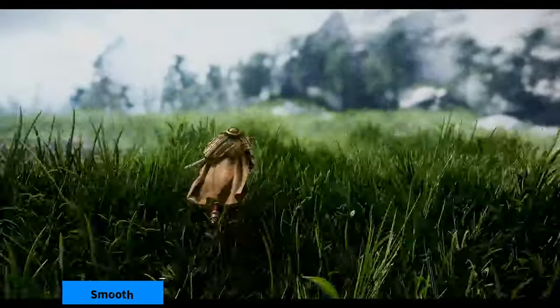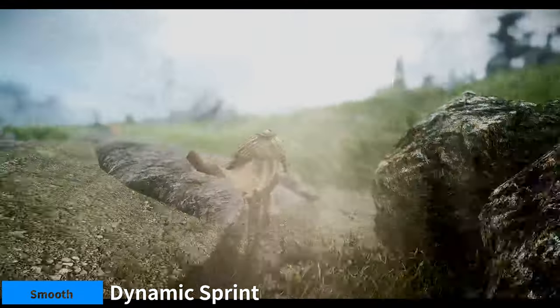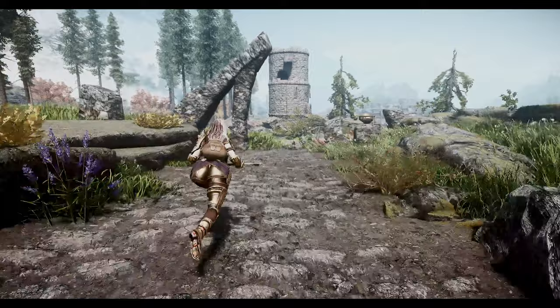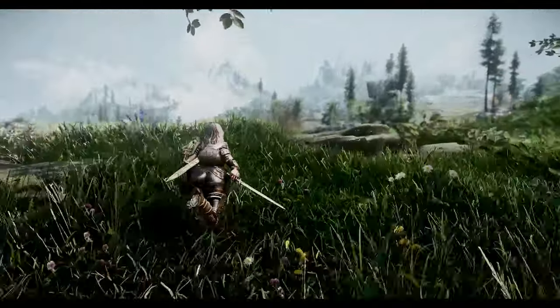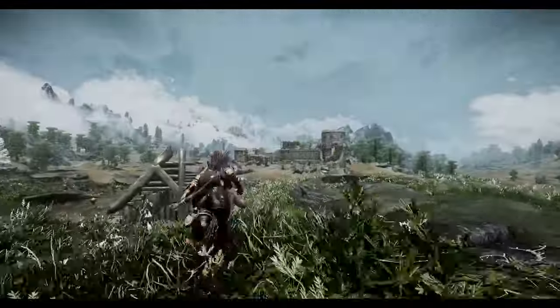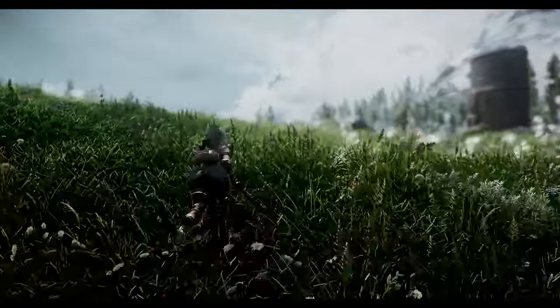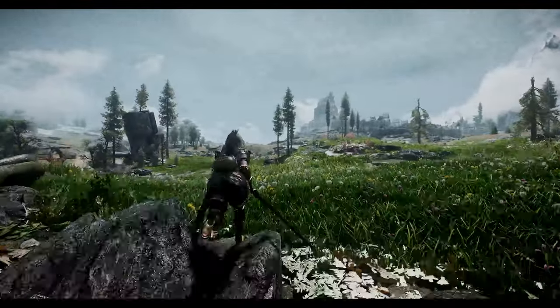Next up is Dynamic Sprint. This mod adds weapon-specific sprint animations with pre-sprint animations. Depending on what weapon you have equipped, you will sprint differently. For example, if you have a sword and shield, you will sprint with your shield raised. If you have a bow, you will sprint with your bow lowered. The pre-sprint animations add a dash effect when you start sprinting, making it more fluid and natural.